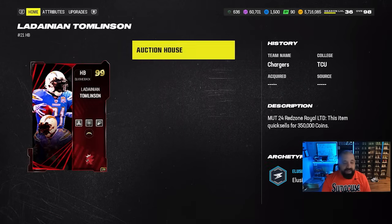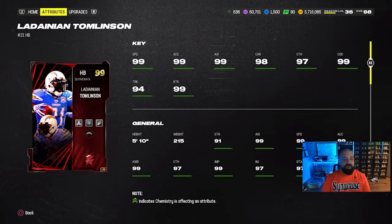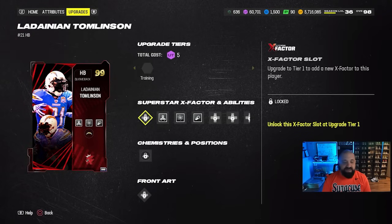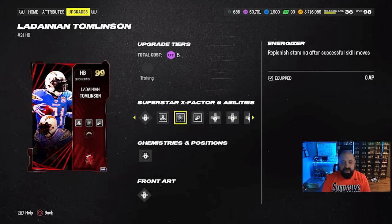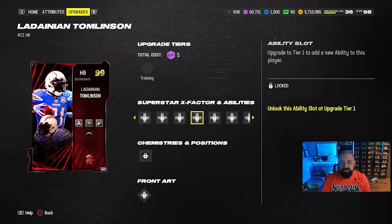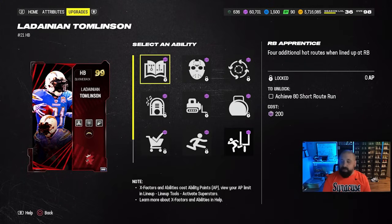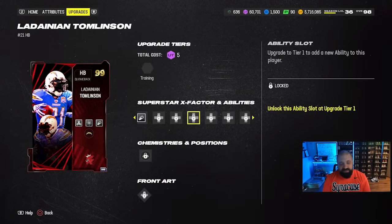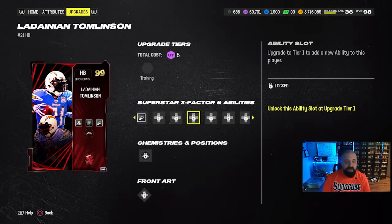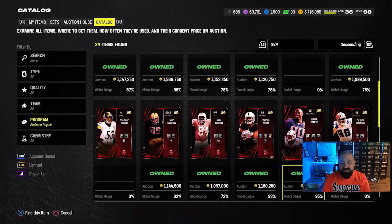We have a new LTD in LaDainian Tomlinson. He comes with baked-on Energizer, Rack Him Up, and Evasive abilities. He gets access to the Charge Up X-Factor which means you can get Angry Runs on him for the majority of the game for one AP. The three other discounted abilities don't take up those discounted buckets, and pretty much all of those buckets also have a ton of zero-AP discount. This is almost a carbon copy of the Jahmyr Gibbs card with the exception of a few abilities.